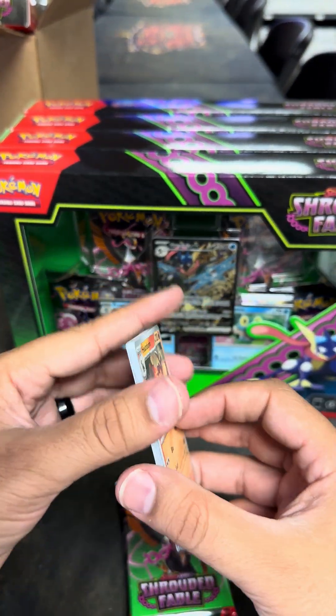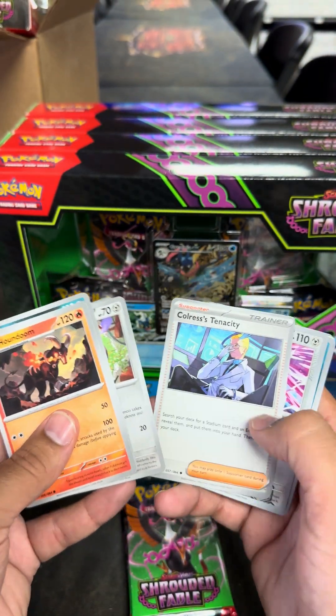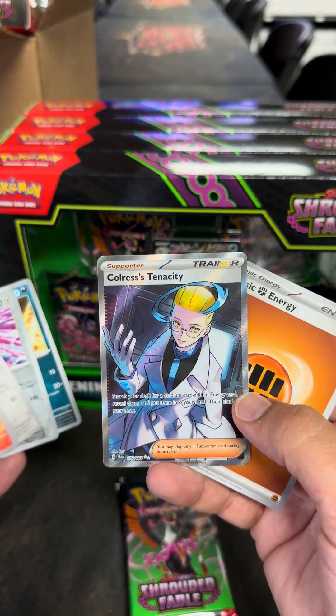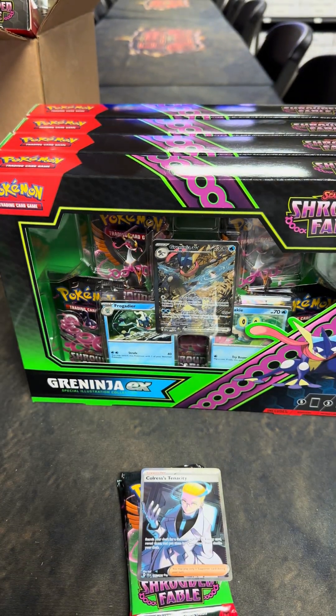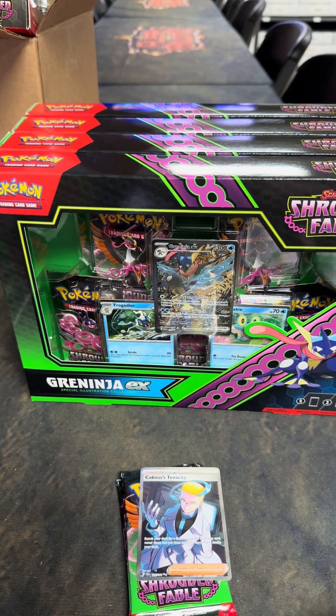This is the brand new Shrouded Fable. We are opening up cases of each item — this is the King Gambit. Oh, Chorus's Tenacity! Nice, nice, very nice. Two silver stars on that card. I forgot the Pokemon rarity — I used to know it, but then they went and changed it up. Not special illustration rare... illustration rare? We'll add that one over there. We have three more packs in this King Gambit.